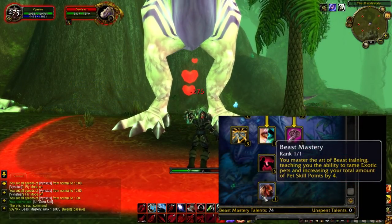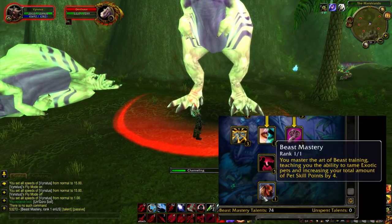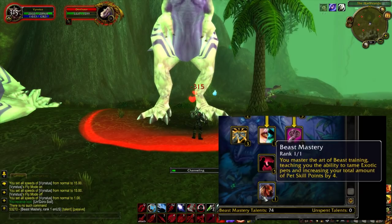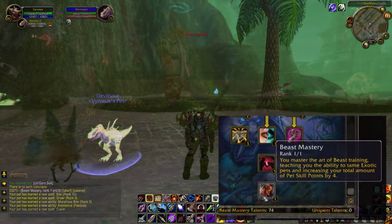We can't talk about the Beast Mastery abilities without talking about the Beast Mastery talent itself — it now allows you to train exotic pets. These include the Chimera, Devilsaur, Core Hound, Rhino, Silithid, Spirit Beast, and the Worm. We will talk way more about pets later in the pet section.